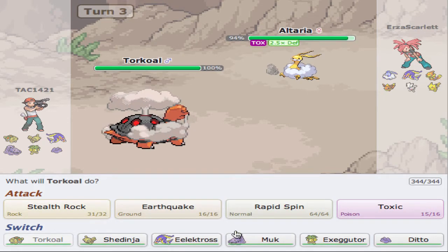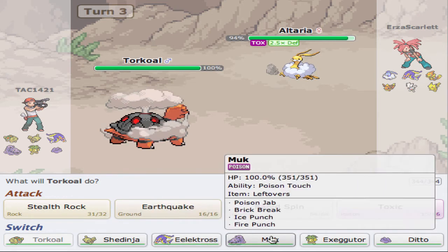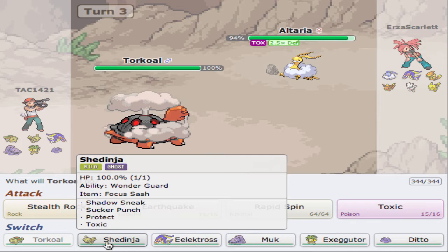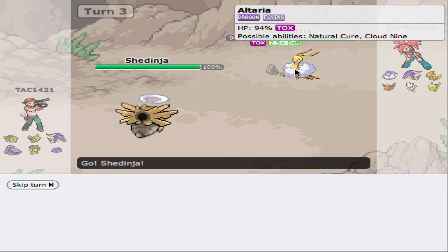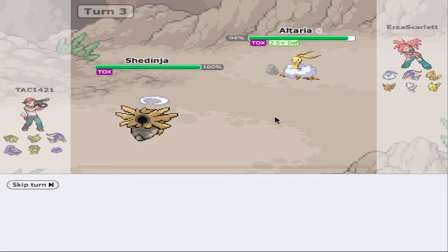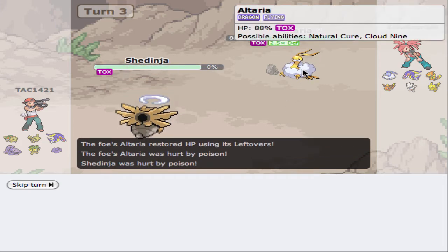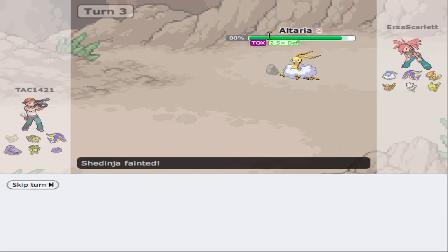Now we need this thing out of here. I don't know if he can hit us with anything. I think the best thing to do here is just to go into Sheninja and see what he's going to do from there. Oh, he toxics us? Why would you Toxic in that situation? That makes no sense to me. Maybe he predicted my Sheninja. I'm just going to go into Ditto.